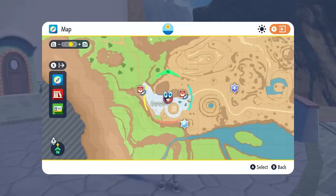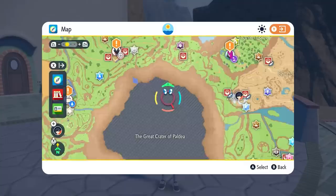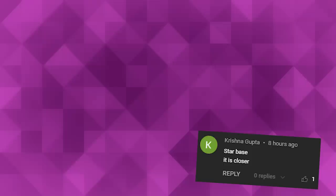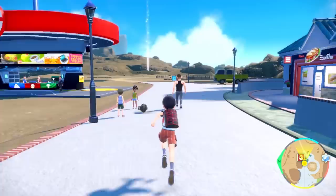Last episode I asked you guys in the comments to vote for whether we should take on the Poison type Team Star base right over here, or the Water type gym all the way across the map in Cascarrafa. Even though people pointed out the Water gym is apparently easier, more comments told me to take on the Team Star base — both because we're closer to it now in the desert and because it'll provide more of a challenge. So that's what we're going to be doing!